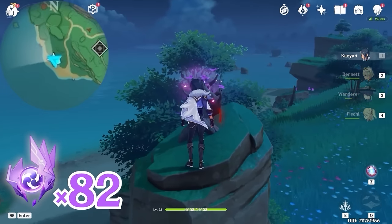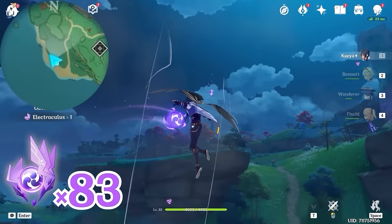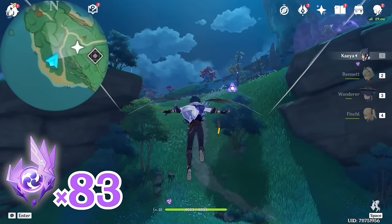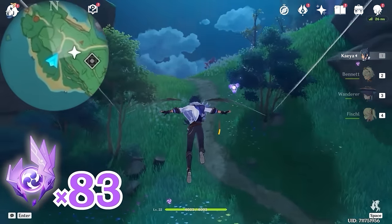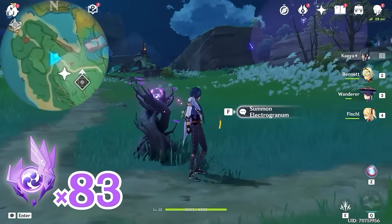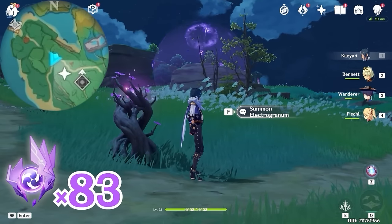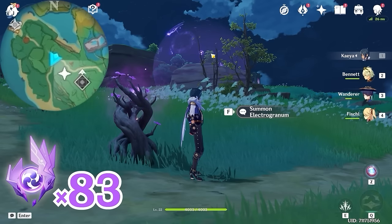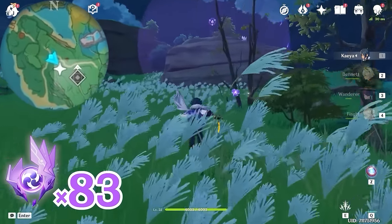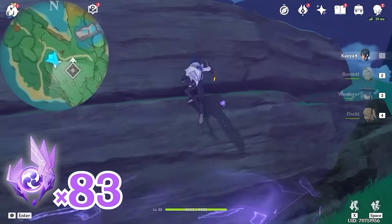Then let's head towards northeast, upper right on the minimap, and follow the path. You'll arrive at this Electrogranum. Turn towards southeast, bottom right on the minimap — you'll see a barrier. Let's grab an Electrogranum and run towards the barrier. There's an Electroculus inside.